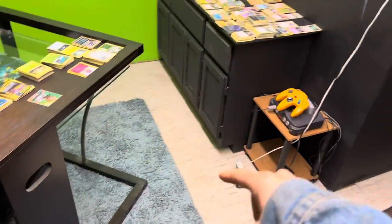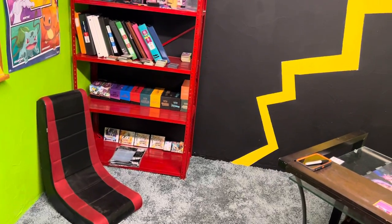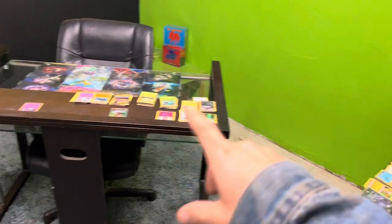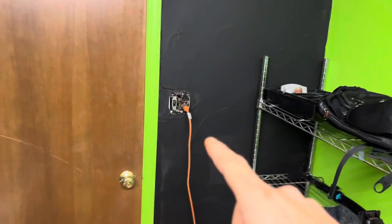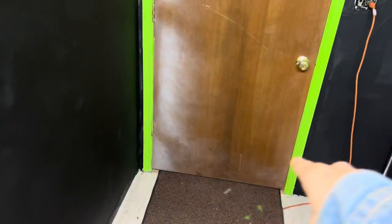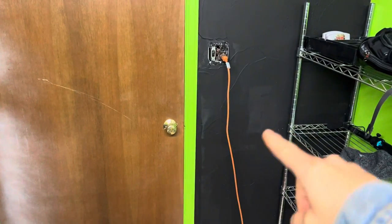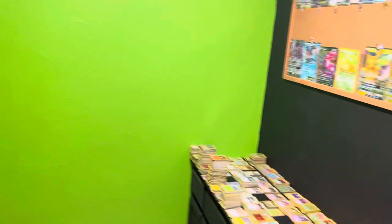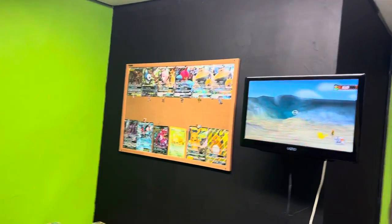We've got a couple posters on the wall and this big shag rug — the dogs love the shag carpet. We're going to have a carpet guy come in; the biggest rug I could find was an eight by ten. I'm thinking maybe red or something really crazy for the new shag carpet, but we'll see. We're going to run brand new carpet throughout the whole room. Right now this is my only outlet — I still haven't put my cover plate on because of the paint. I've been looking for Pokemon themed cover plates and can't find any.